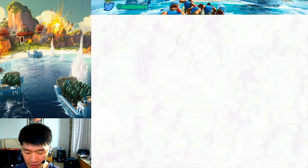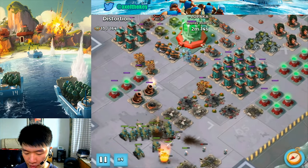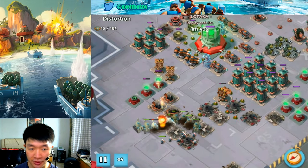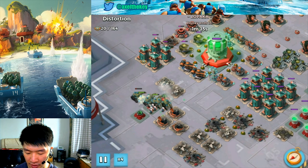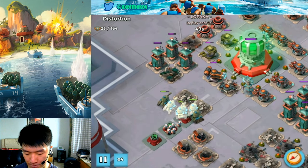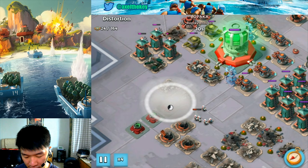Now we've got Lopaka on Distortion — tanks and medics, barrages on boom cannon. He wants to get over to those four sniper towers, then clean up the rest of the rocket launcher. Flaring closer — sniper tower eats up tanks bit by bit. Nice decision to throw the critters. Unfortunately it's not going to win against those defenses.